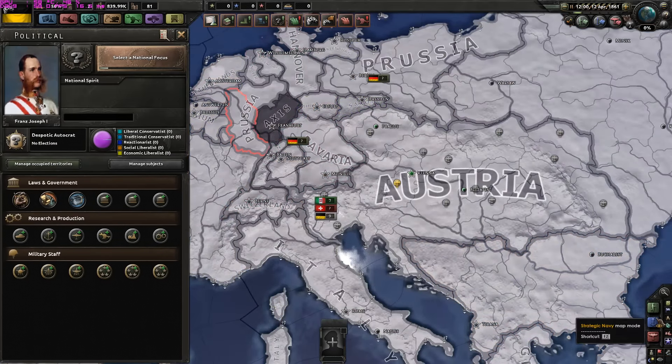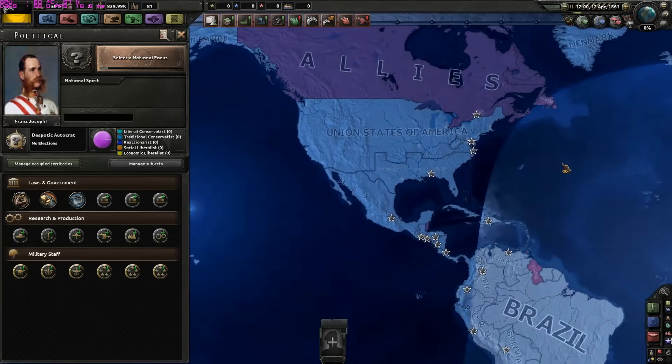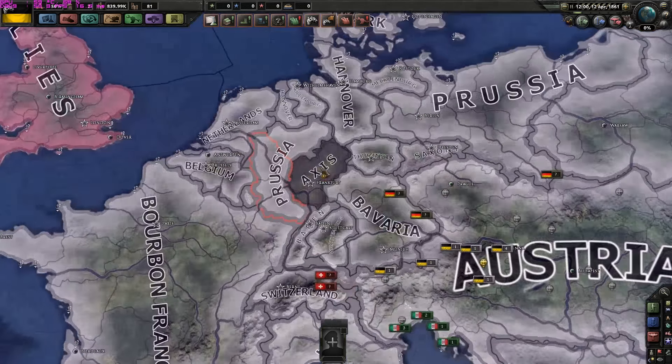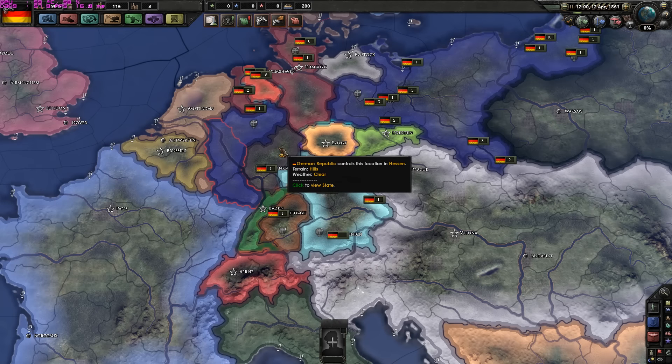We have lots of German states. Faction-wise, we have the Allies. They should dismantle the Allies, to be honest. We also have the Axis. My game just crashed because you are not allowed to click on the German Republic.